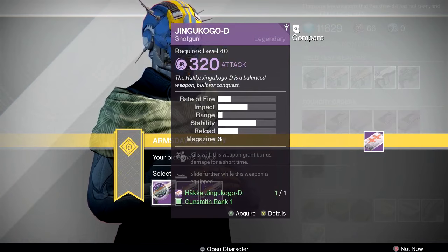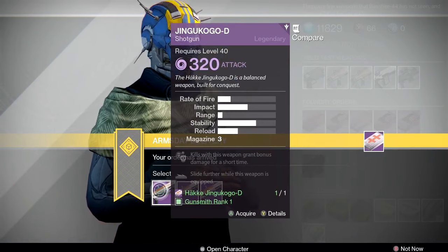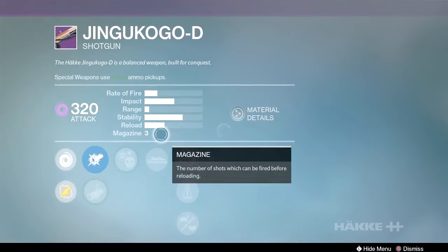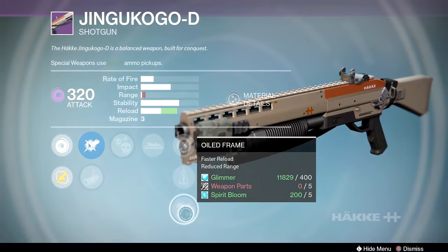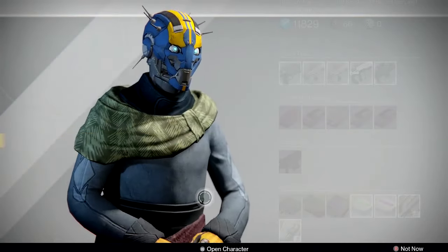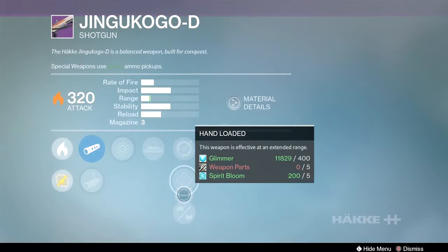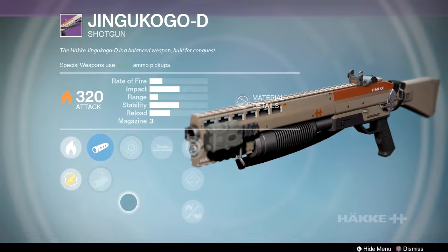Next, the Häkke Jingukogo-D — medium impact, medium rate of fire shotgun with three rounds in the mag. It has crowd control, knee pads, single point sling, perfect balance, and oil frame. I don't like it — you need a lot of damage and reload on that shotgun, and this just won't cut it.